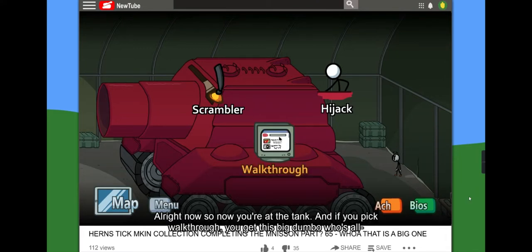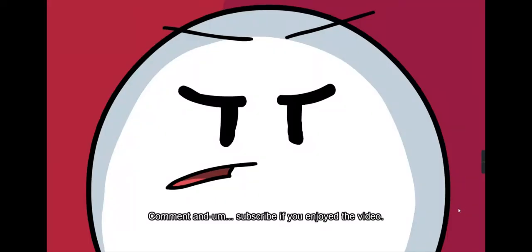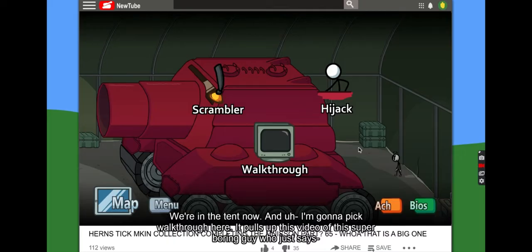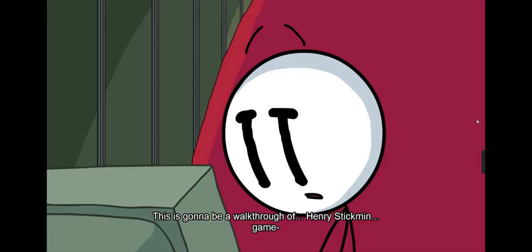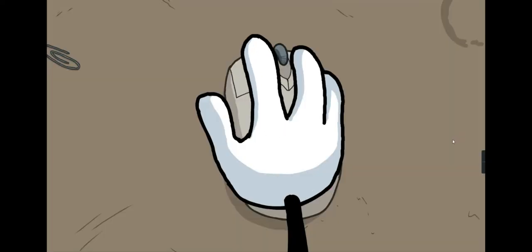Now at the tank again — if you click 'Walkthrough,' you get this big dumbo who's all, 'Hey, what's up guys, time for another walkthrough, this is part 65 Henry Stickman gaming — comment and subscribe if you enjoyed the video.' Oh, 'there are fall tank.' This game has a lot of fails in it, I'm only like halfway through. We're in the tent now — I'm gonna click 'Walkthrough' here. It opens up this video of this super boring guy who says, 'Hey guys, this is gonna be a walkthrough of Henry Stickman game — remember to rate the video, like the video, and subscribe if you want to see more videos similar to this one.'